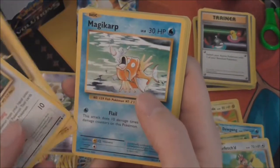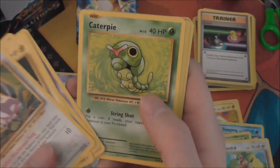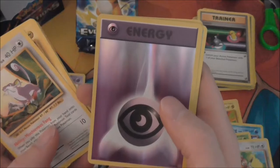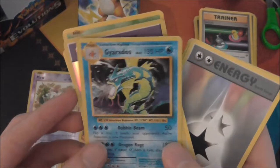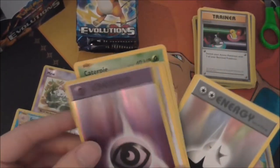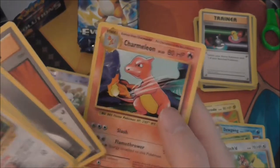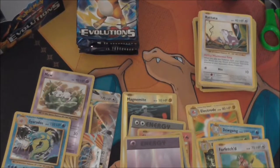Next pack: Raticate, Electabuzz, Magikarp — oh I forgot the card trick — Drowzee, Caterpie, a reverse Psychic Energy, and Gyarados — probably one of my favorite cards in this set! Also got a Double Colorless, Super Potion, and a Charmeleon. That was a good pack — Gyarados and a reverse holo.